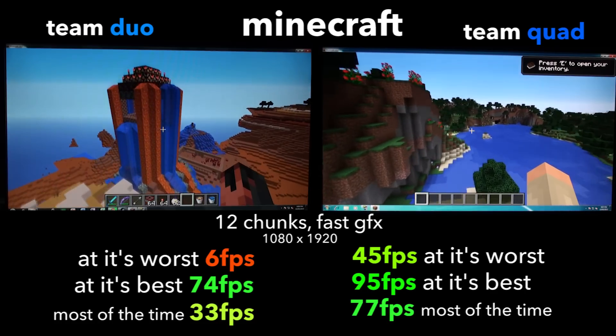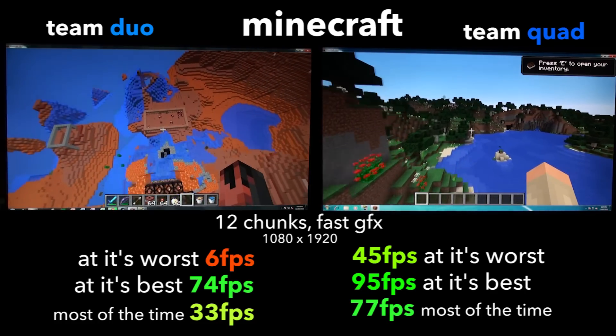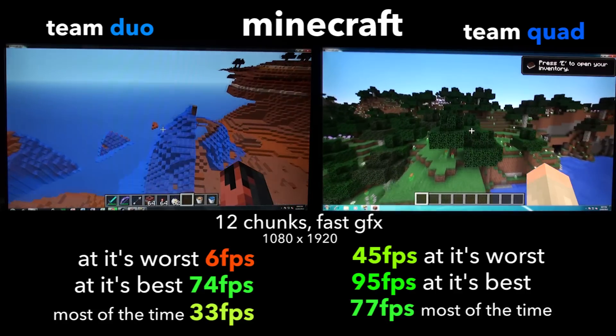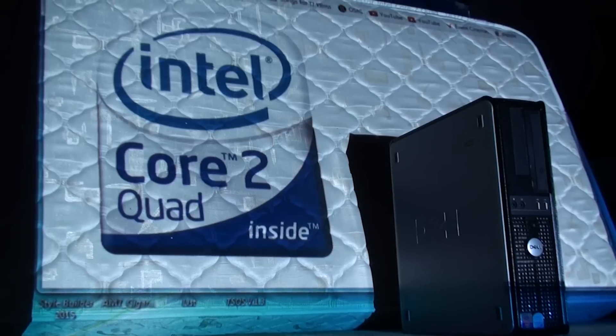Straight off in Minecraft it is clear the extra cores are really helping out, with the lowest frame rate from Team Quad being double that of Team Duo. A clear win for Team Quad.